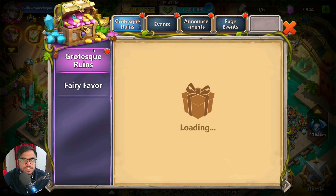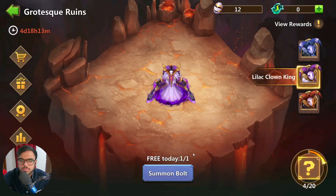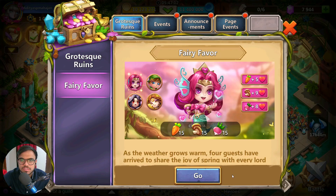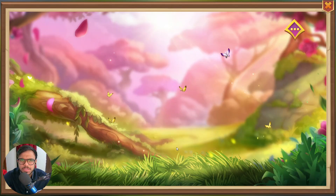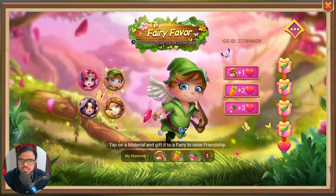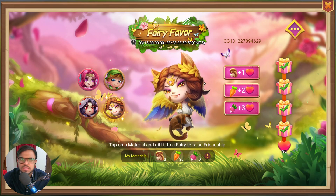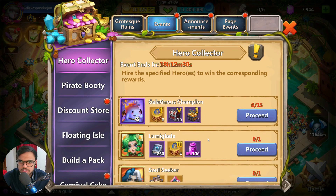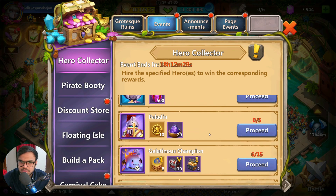Let us do some events now. I think we should have a couple of them. Nothing here. This came up again? I think I am done with all of them. For events — Hero Collector. We have got 2 Assassin. I need these.